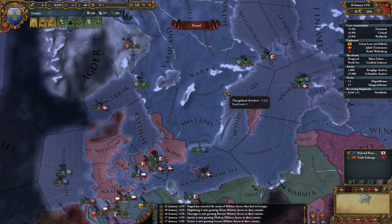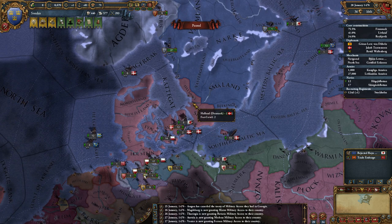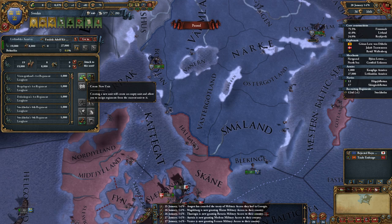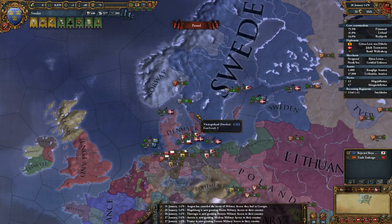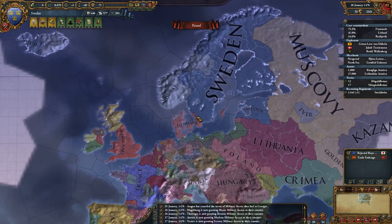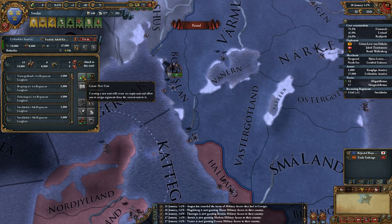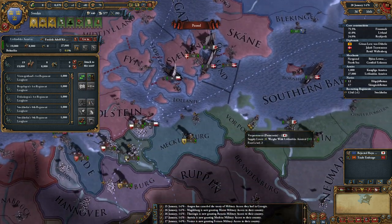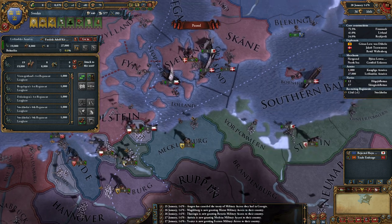I want the extra monarch points and I can get prestige back in the war very quickly. I need to start figuring out my troop placement. I probably should have been making cogs recently as well. Basically I want to bring some units down here so I can take Mecklenburg before Pomerania or any of my allies do.